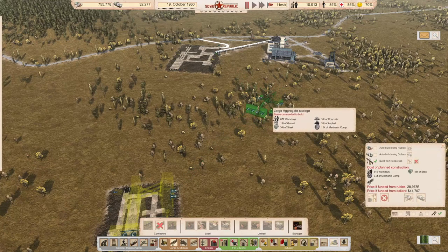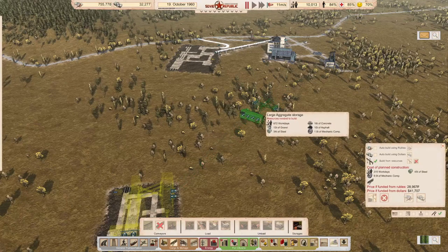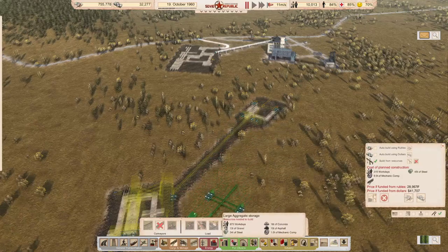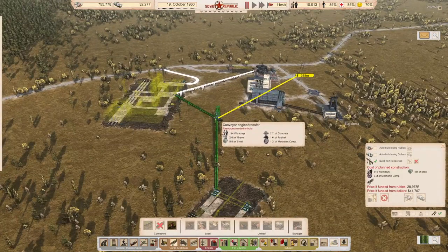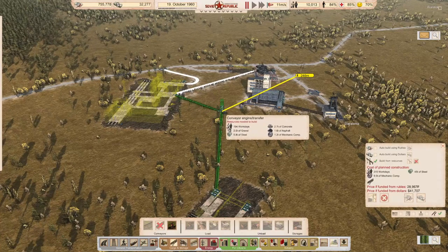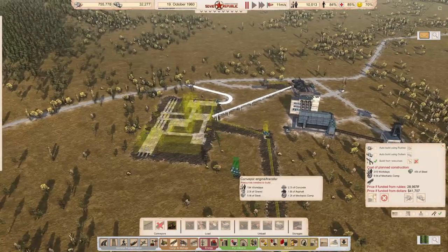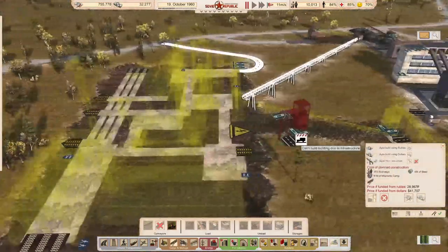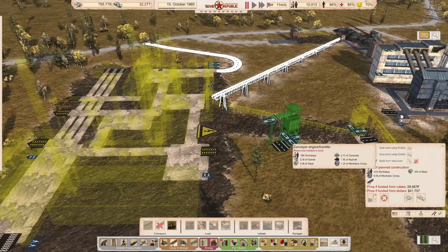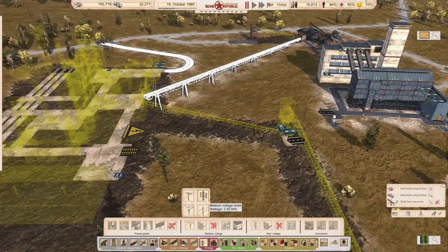From the storage directly to the station would have been beautiful, but it seems like we won't be able to do it. We can do something like that — that's one connection. I'm in plan mode; I was scared for a moment that I was on auto-buy — that would have been one expensive auto-buy.